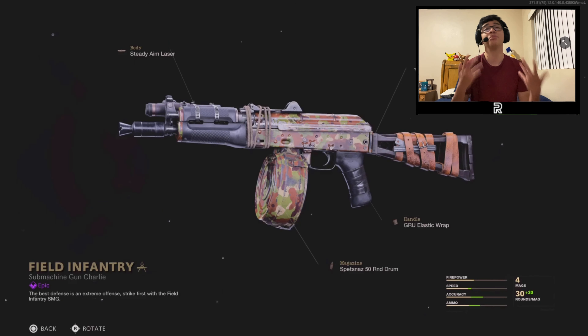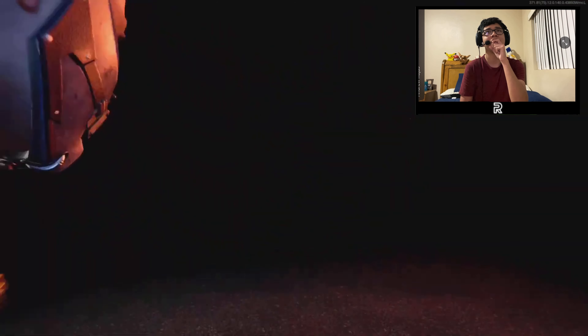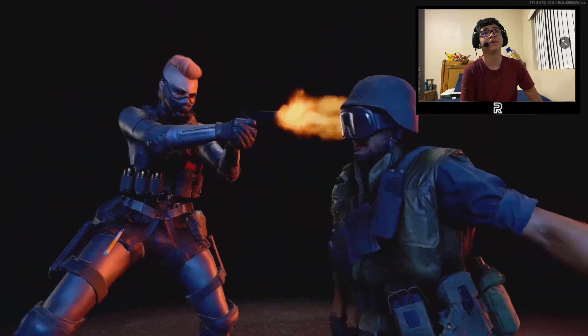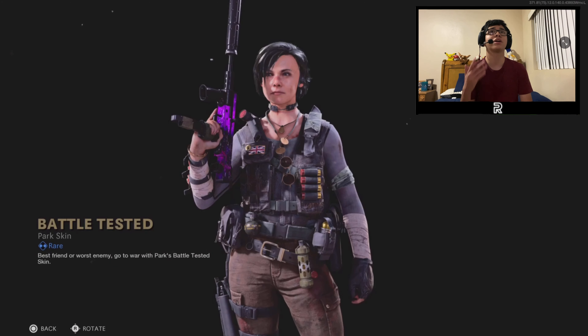New AK74U — I kind of don't like how the battle pass doesn't give us too many good blueprints. This one is literally just a camo AK74U, I'm not really going to be using this. We got the Double Tap execution — let's check that out. He just got shot in the liver and then the head.